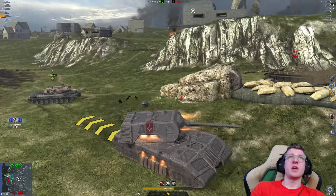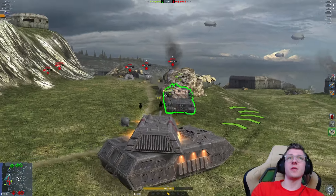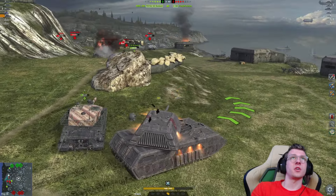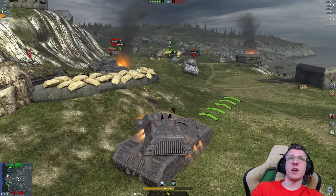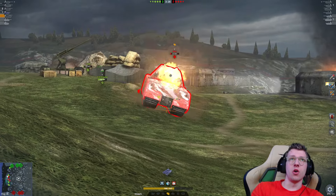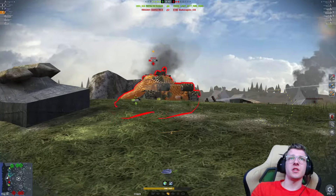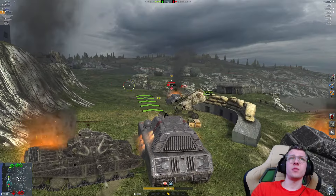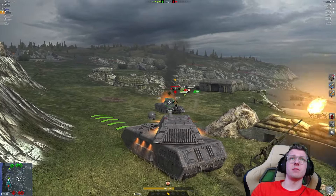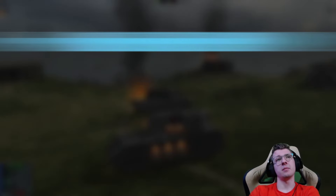We don't actually need adrenaline there — that was a bad shot, I'll admit. Let's just move over here — we're going to win this either way. Got a pen into the enemy Mouse. We're going to over-angle our sides, making it very hard for him to pen us. He doesn't know where to aim — bonk — cut right through his upper plate. Now we aim at the 113. BZ bonks him and all that's left is the Chieftain. We're at 3000 damage, which is pretty good. The Chieftain dies to the E50 — hey, that's a win. We got some bounces, had a couple of iffy shots, but it was still a super easy win.